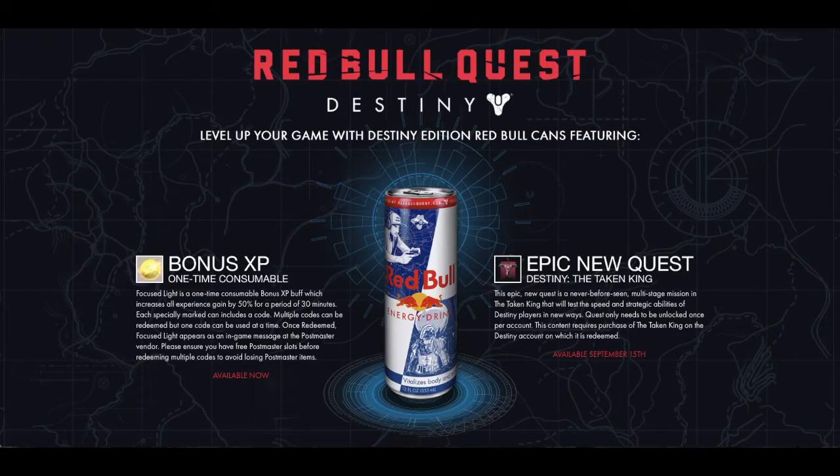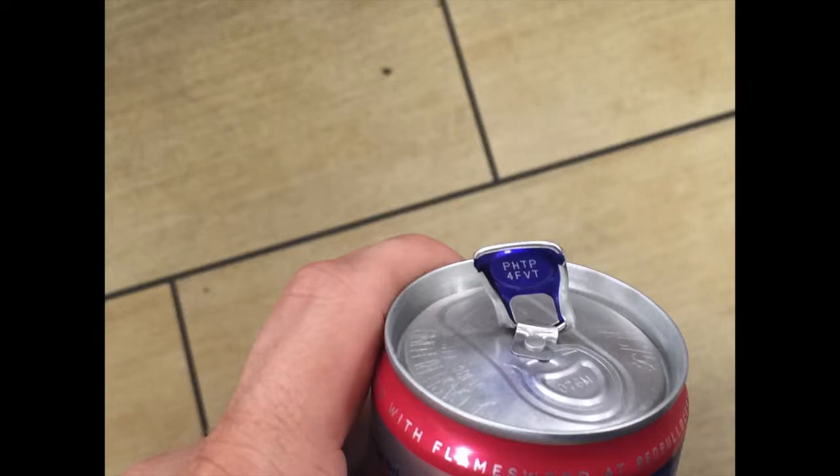Today I'm going to tell you how to do the Red Bull Quest for Destiny. The first thing you need to do is go to 7-Eleven and purchase a specially marked can. Underneath the tab you'll see the code that you need to enter on the website.